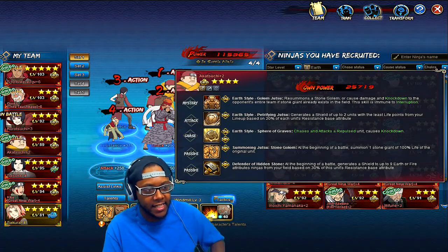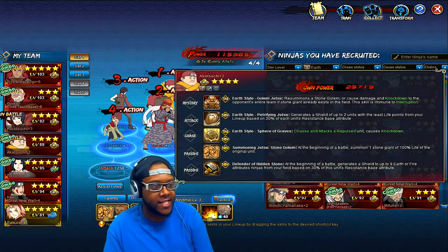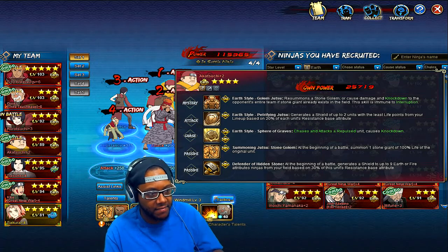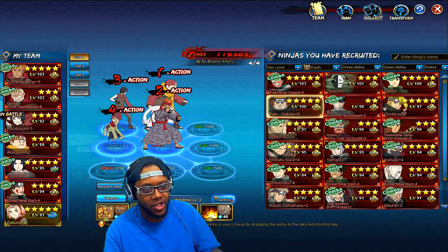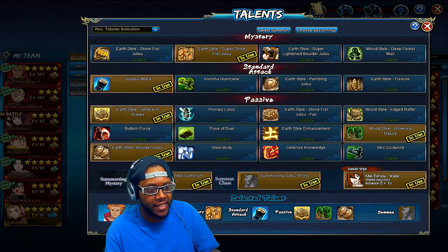This character from the Kaki Treasure is basically Earthmane — he does the same things: chases repulse and knockdown, generates two shields, causes knockdown with his mystery, and at the start of battle gives shields to people on the field. Since he already covers Earthmane's tank role, you can shift Earthmane to deal more damage instead of tanking for everybody.